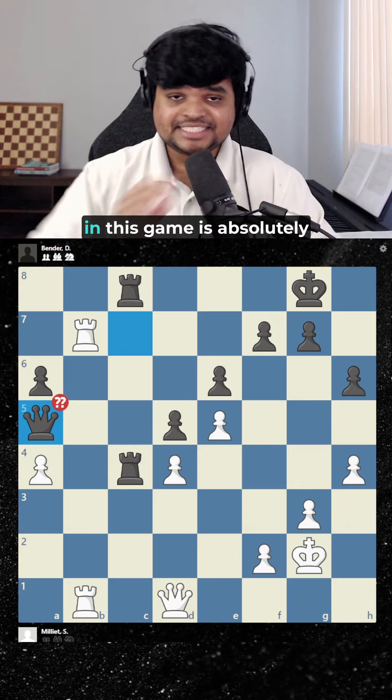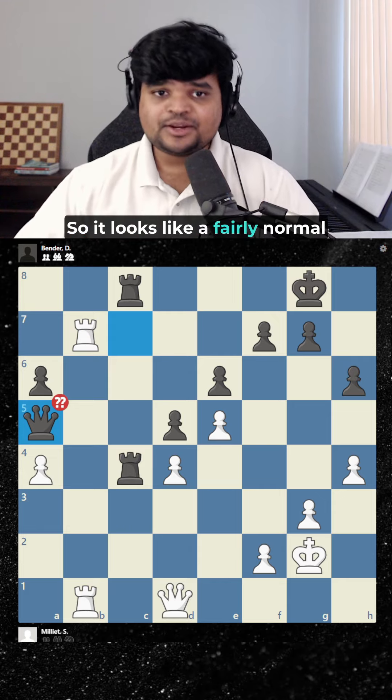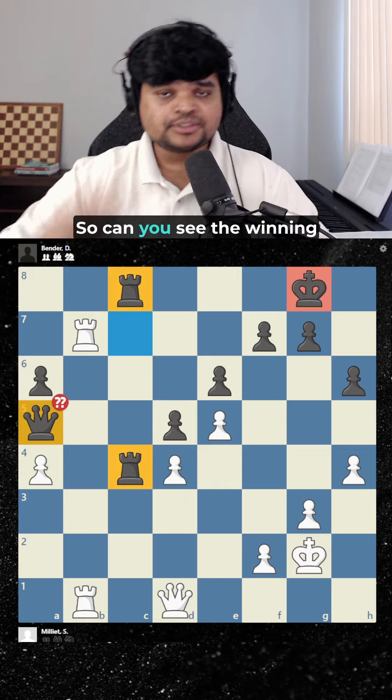The winning sequence for White in this game is absolutely gorgeous. It looks like a fairly normal position for Black, but a lot of their pieces are offside, so the King is quite vulnerable. Can you see the winning move here?